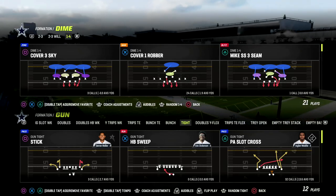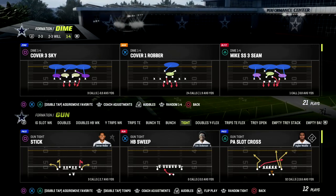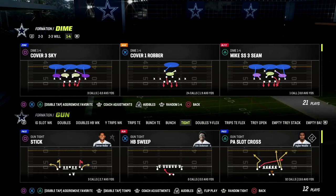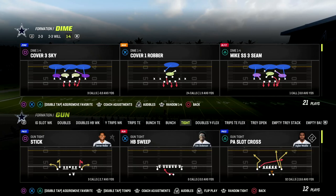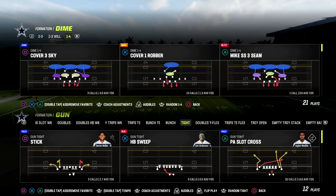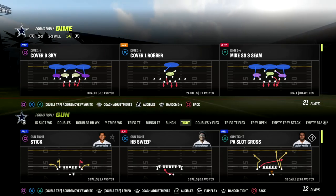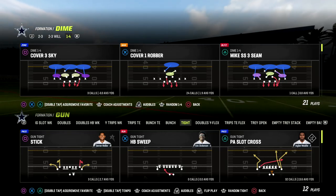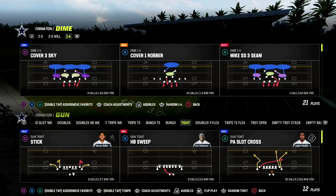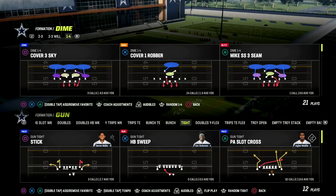In this video I'm going to show you how to stop one of the best plays in Madden 23: PA slot cross out of Gun Tight. It's going to require very minimal adjustments. We'll be doing this out of the Dime 146 defense. If you want to learn my entire Dime 146 defensive ebook, make sure you join my Patreon - it's only ten dollars to sign up, link in the description.